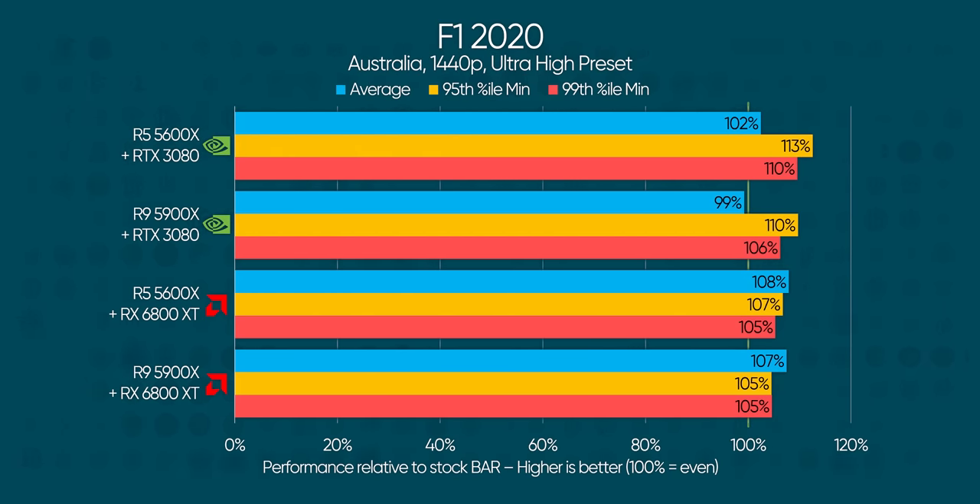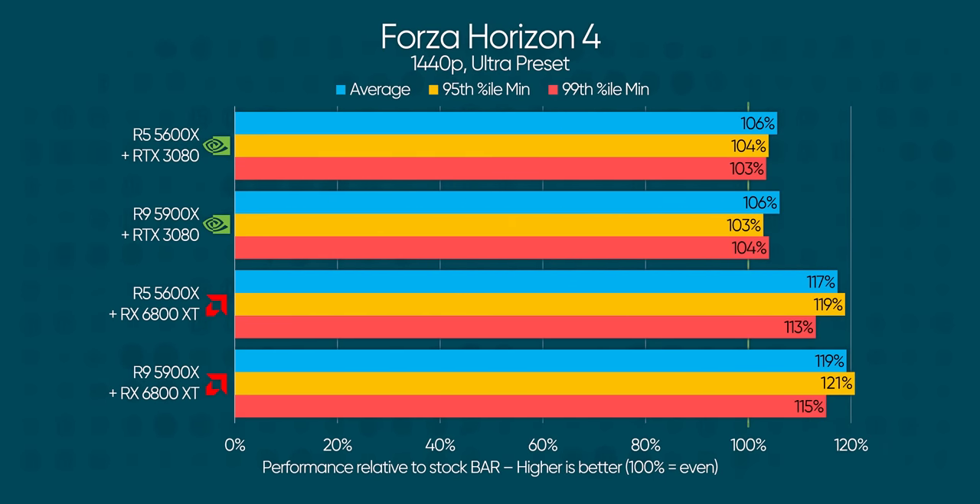With Ryzen 9, GeForce gains about as much as Radeon loses — it's almost like NVIDIA stole the frames right out of Lisa Su's pocket. F1 2020 again shows improvements as high as 13%, with the only possible regression being NVIDIA's average frame rates on Ryzen 9, but we're talking a mere 1% difference. NVIDIA comes out ahead in minimum frame rate improvements, while Radeon pulls better averages.